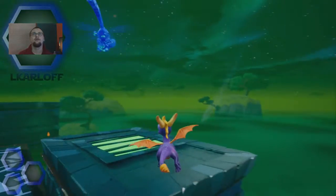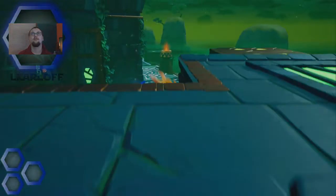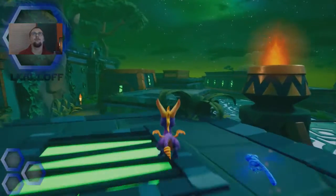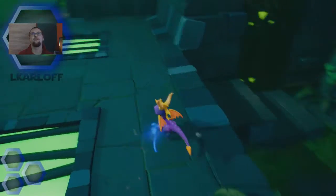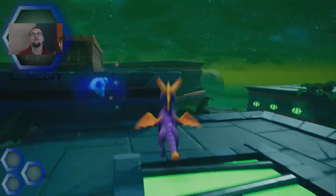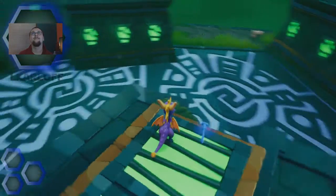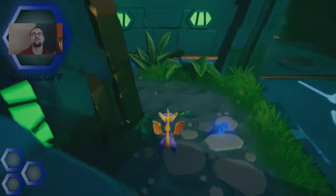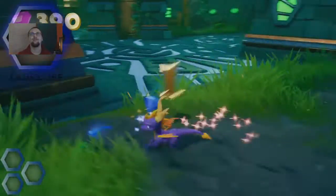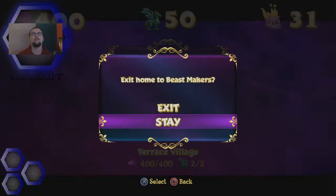Perfect - over here. I think this is it. Let's do a double take now while we're over here, just make sure we're not missing anything because I really don't want to come back again. Let's see - nothing up here. Oh here it is! Oh my god, I can't believe that - at least we found it. Yes! Perfect - 100% level complete! Now we can exit the level.